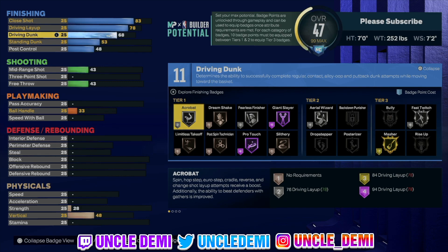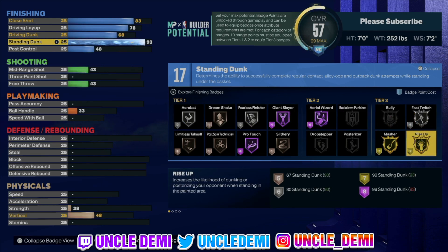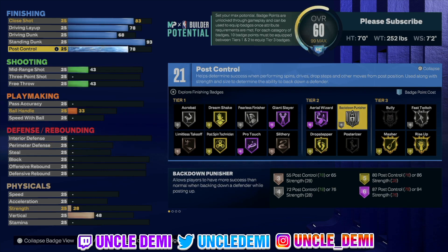Driving dunk, we'll stop it at a 68. When it comes to post scorers, I don't really dwell on that because you're not really dribbling trying to get momentum heading towards the basket for a driving dunk anyway. Standing dunk is actually insane — you will be able to get the elite contact dunks with this one, and you'll get Rise Up on gold, which is very important for a 7-foot build. On the post scoring, that's 78 on the post control, so you will get gold Post Technician, Dream Shake, Drop Step on gold, and Back Down Punisher on silver. With 21 total badges, you should be very comfortable getting the badges that you want.